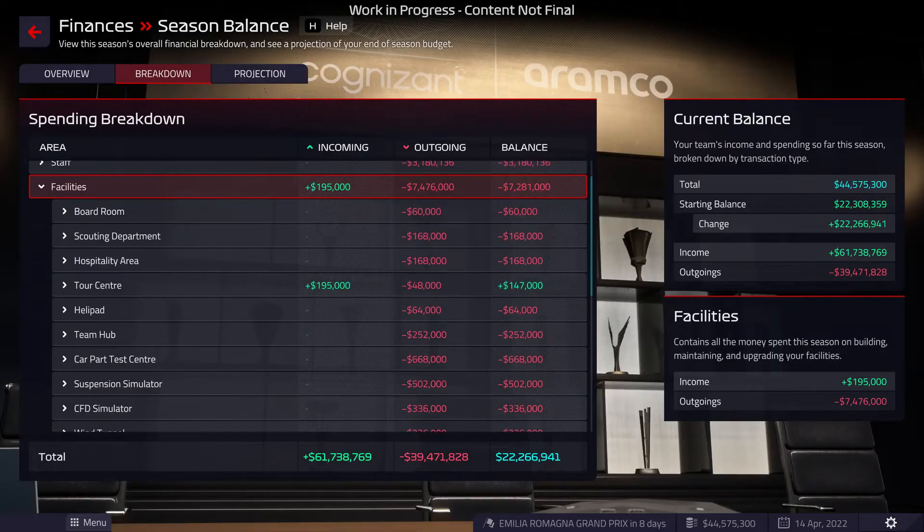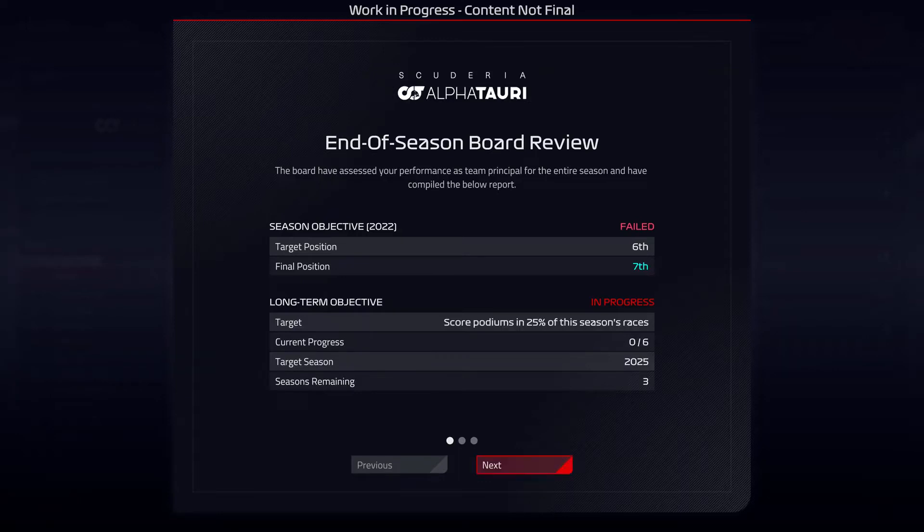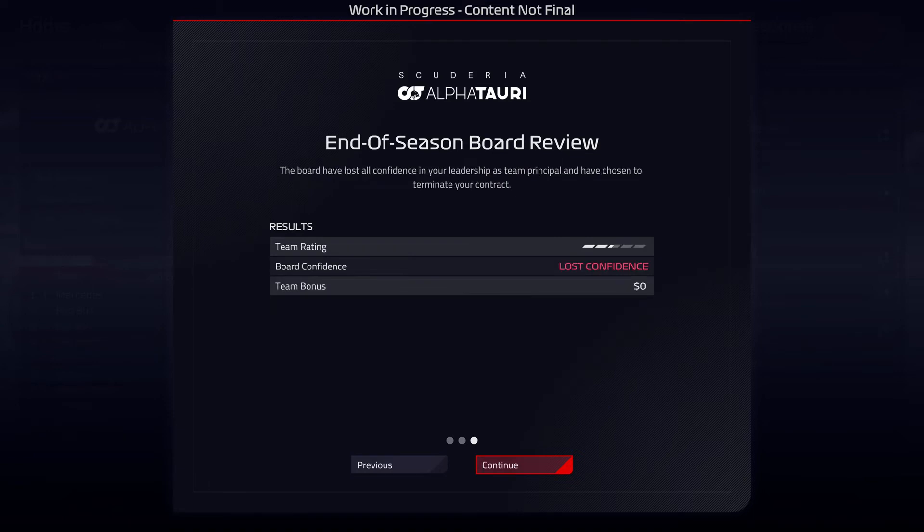Looking after your budget will go a long way to keeping the board happy. Be ready for their mid-season and end-of-season reviews, where your performance will be assessed and targets will be set. Fail to hit them, and you may find yourself unemployed.